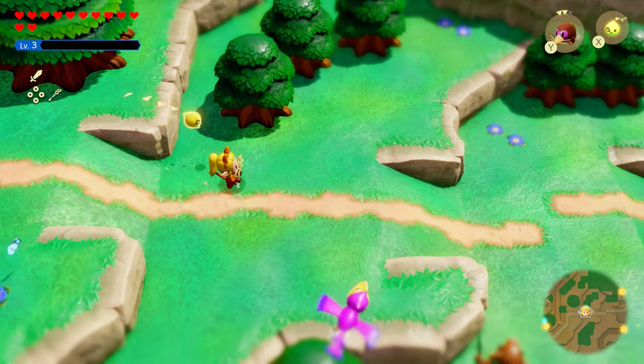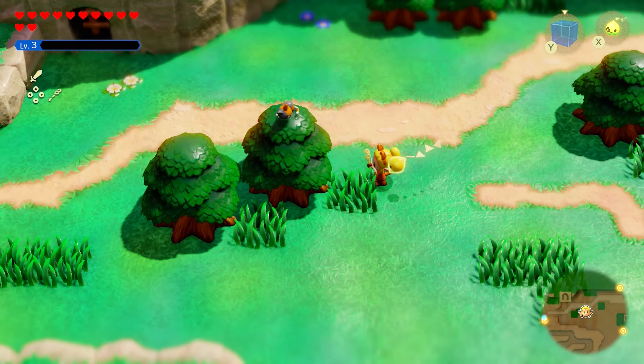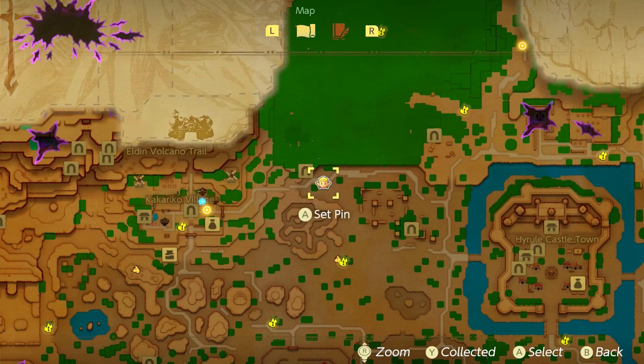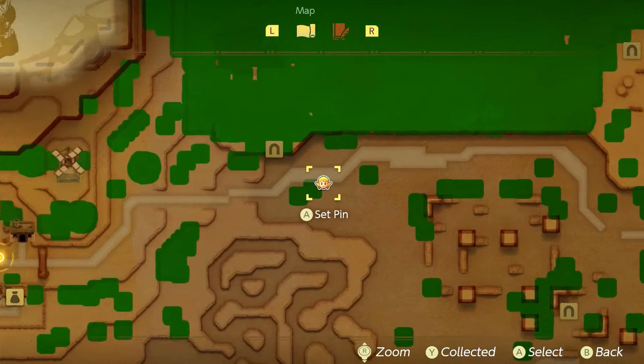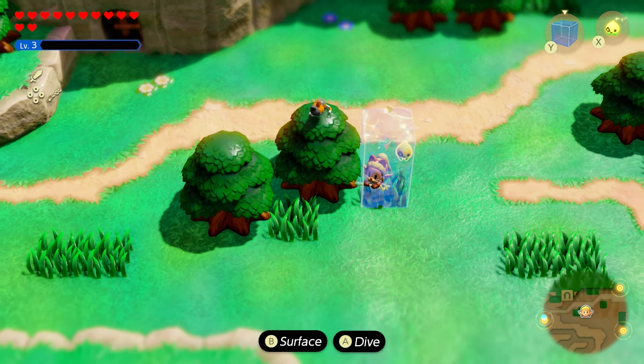I'm going to save you a little bit of trouble — unless you do want to go find all the cats in the game. We're just going to head down this pathway to the right and you'll find the cat right over here. On the map, this is located right here — quite close, it's on a tree at this location.